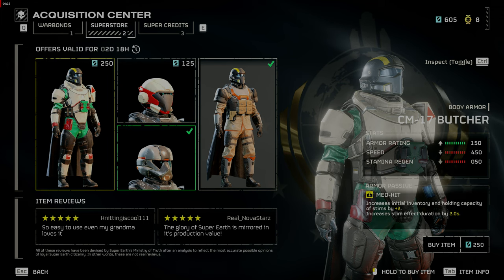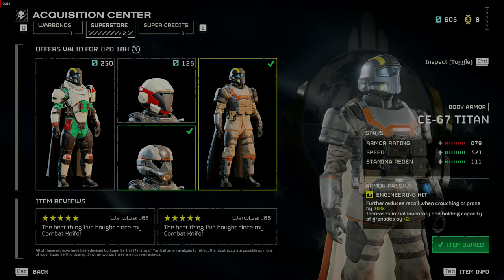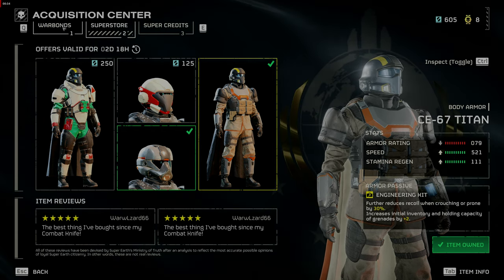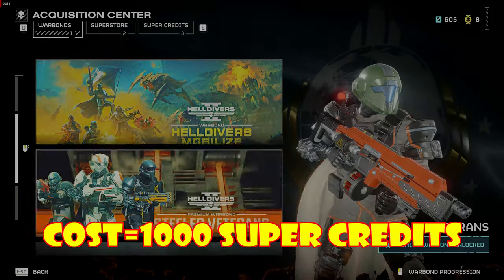First, the C-17 Butcher is a new heavy armor with the medkit passive. Next up is the light armor CE-67 Titan. It has the engineering passive which gives you a couple extra grenades and has a little more armor rating than other light armors.